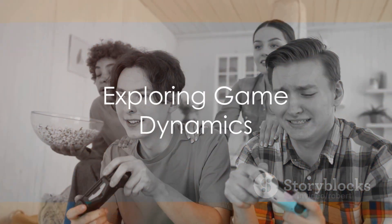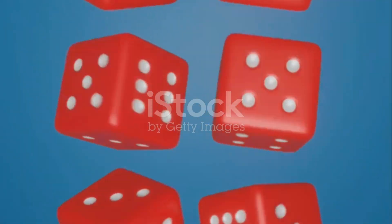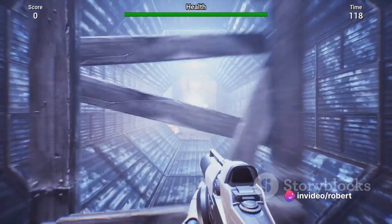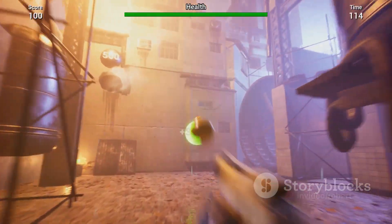Next up, we have the game dynamics. These are the emotions and behaviors that the game mechanics inspire. They create a sense of suspense, curiosity, and social connection. For instance, a leaderboard could foster a sense of competition, or badges could provide a feeling of accomplishment.